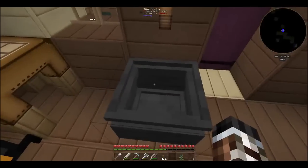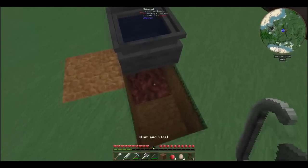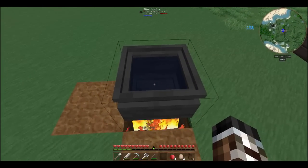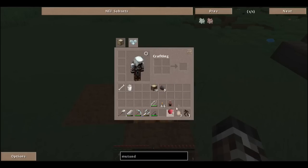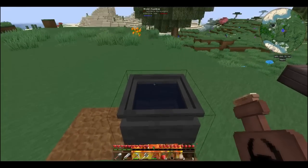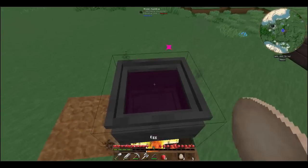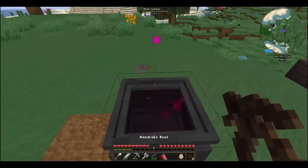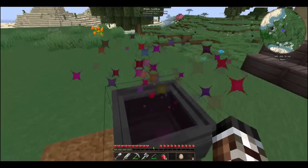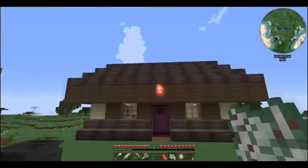I'm gonna go ahead and right-click the cauldron — some magical stuff happens and now we have a witches cauldron! To brew montandis, the only way to do this is to light it with fire. I think that's boiling. Let's throw in what we need — one egg — get in there! Did it happen? There we go, we got montandis and it used up all our water.